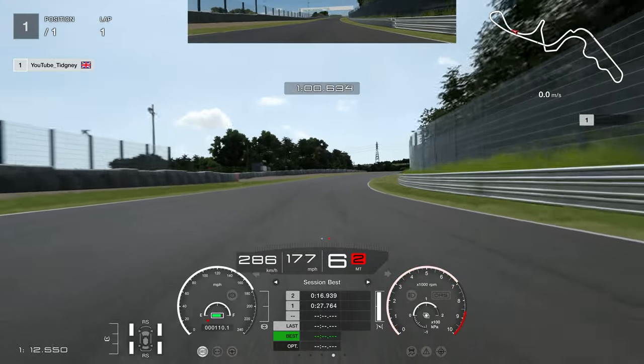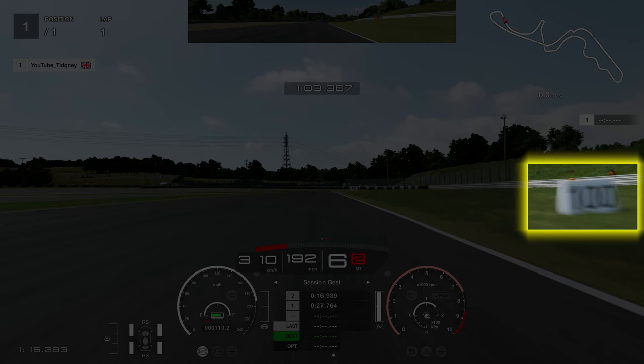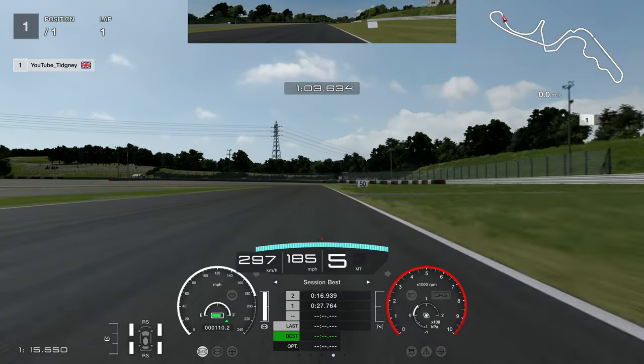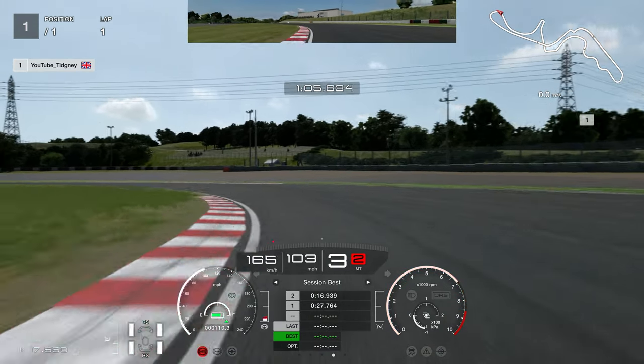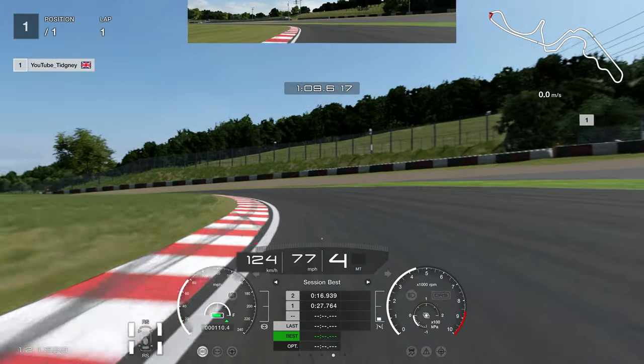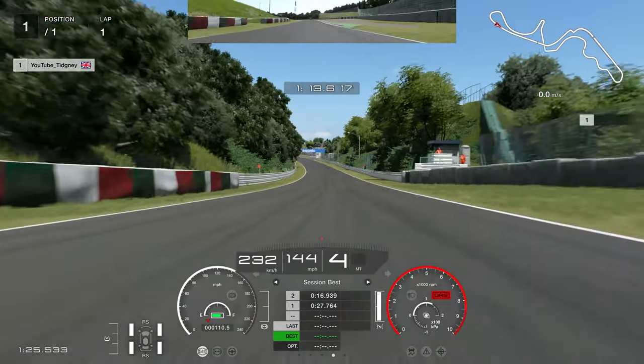Accelerating out of that corner we head towards Spoon. We have such speed that we brake really early, just after the 100 board. For Spoon you're going to start to understeer as you slow the car down because downforce doesn't work as well at lower speed. As you come down in speed it will start to understeer out. Brake early for the second part of Spoon. Short shift to fourth gear again for stability on exit — highly recommend that.